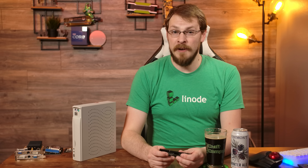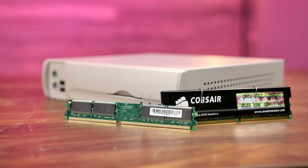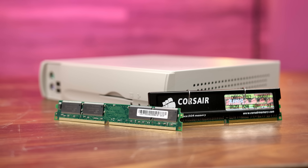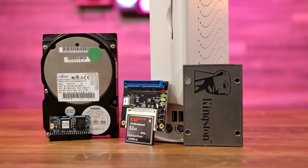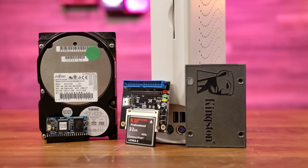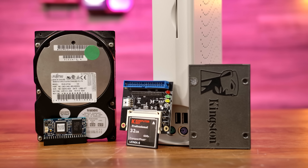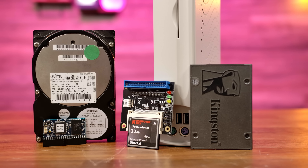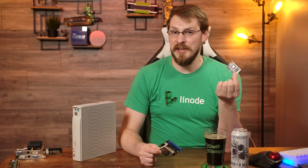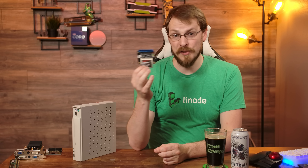The hardware upgrades all went fairly smooth, considering nothing I'm doing here was originally intended to work with this machine. For memory, I went from the single 256MB stick to something a little more gamer-y — a Corsair 512MB stick running at DDR400. For storage, I opted to go with a compact flash to IDE adapter and a 32GB card, which is a much better option than the disk-on module that was included with only 128MB of storage — barely enough to hold DOS and a small games library, let alone games that were coming on multiple CDs as well as Windows 98.